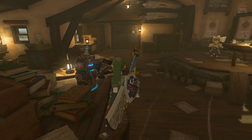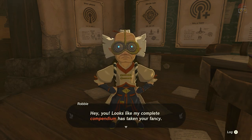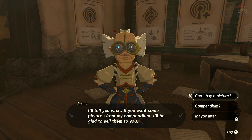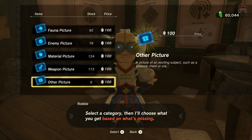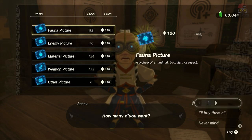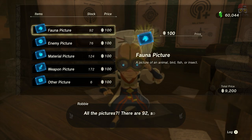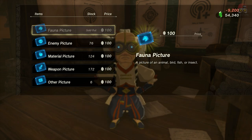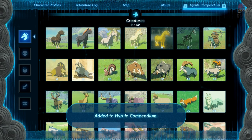We're going to go up to this little device right by Robbie and interact with it. Robbie says his complete compendium has caught your fancy, and you can actually buy pictures for whatever is missing. We have different categories just like I showed you. For the fauna pictures, I'll say I'll buy them all — that's 92 entries for 9,200 rupees. That fills out the entire creatures section. I can now see everything in the creatures section.